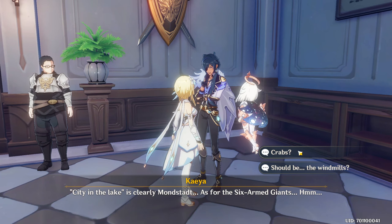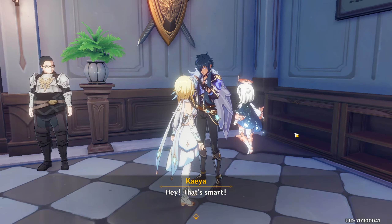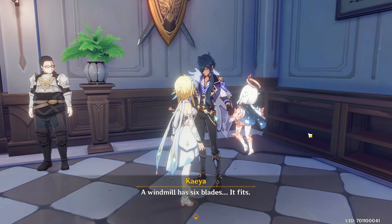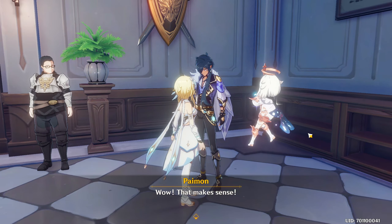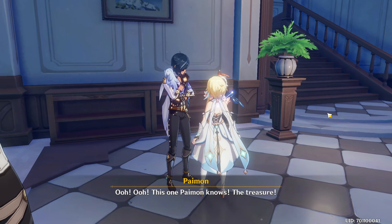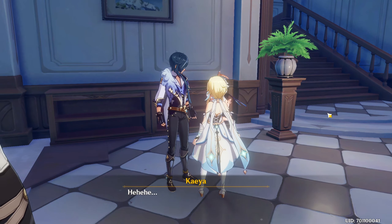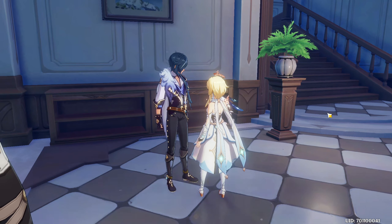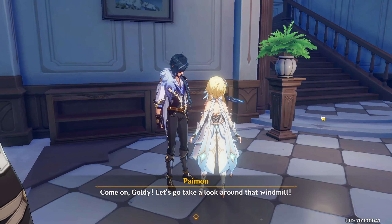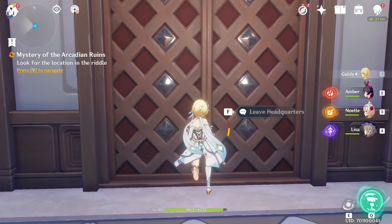As for the six-armed giants... hey, that's smart — a windmill has six blades, it fits! This guy sounds a little bit sus. So out of the three windmills, two are close to the statue and the other one is guarding — oh, Paimon knows the treasure! Let's hope it's really that simple. Come on, let's go take a look around that windmill.